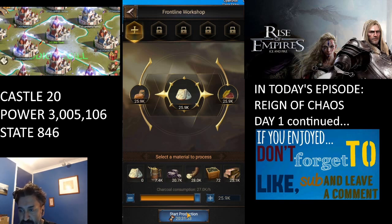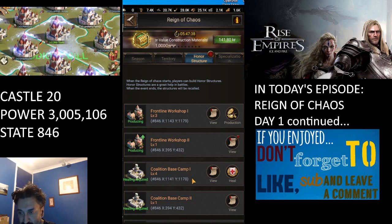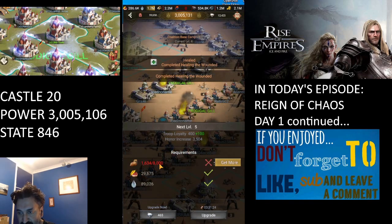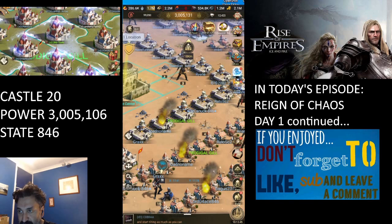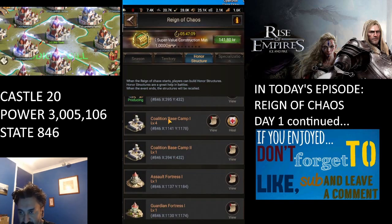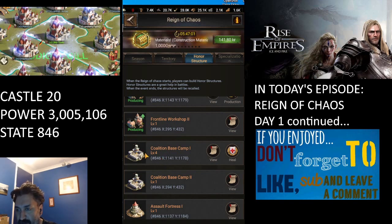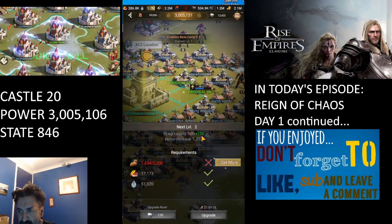Military supplies is probably the most important resource to start with. We need them to upgrade the Coalition Base Camp. Looking at the Coalition Base Camp, we can heal troops, but to level it up it costs another 8,000 military supplies. Leveling it up increases our troop loyalty by 100 points — that's the same for every building. We currently have two alliance centers built, so we have two Front Line Workshops and two Coalition Base Camps.